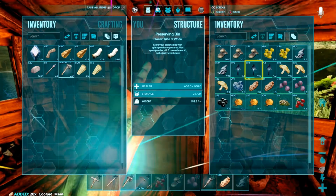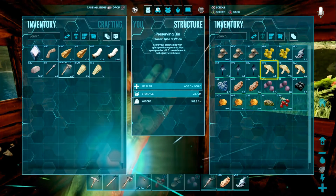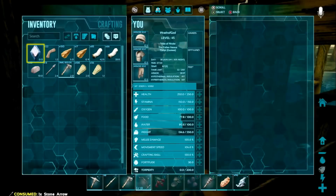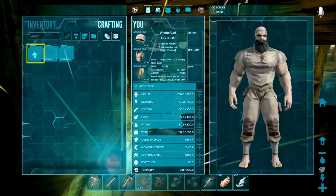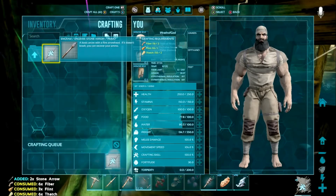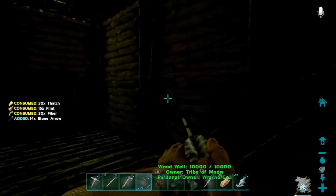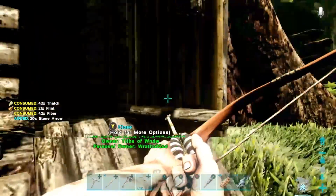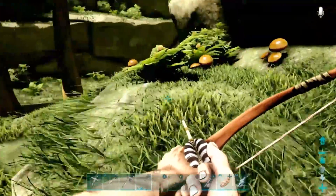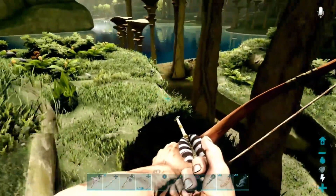We'll grab some cooked meat out of here because we're probably going to need it. And some aquatic mushrooms - because when you get thirsty, you eat aquatic mushrooms. Got a bow now with 14 arrows. Actually, we're going to make some more arrows - 61 total, and you can craft them in sets of five now. Ark, do I ever love you. I played this way back when it first came out for Xbox Early Access in December of 2015. A lot of stuff that really sucked back then is getting way better now.